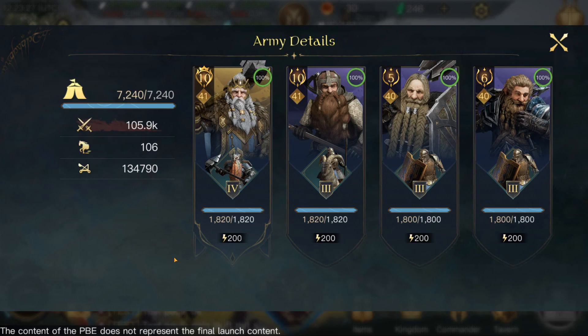You can see that my Dain is very strong — he's going to have a Zenith level 10, so he's super strong. Then we have Gimli at capped level 10, Faogin at respect level 5, and Barlin at respect level 6, which I'll definitely be leveling up a lot more — I just can't do that in the PBE. The reason I picked these guys over like Thorin and others, you will see when it comes to their skills.